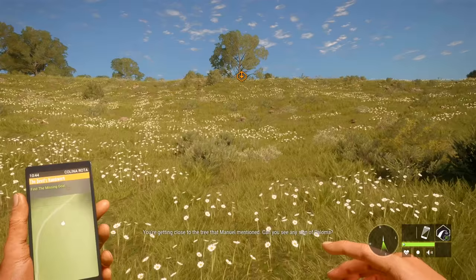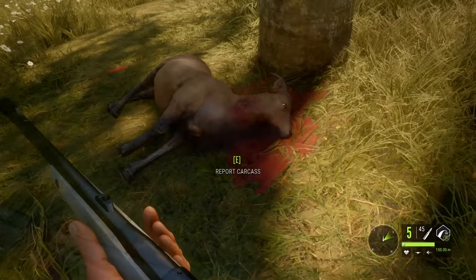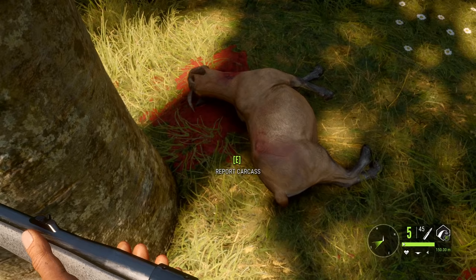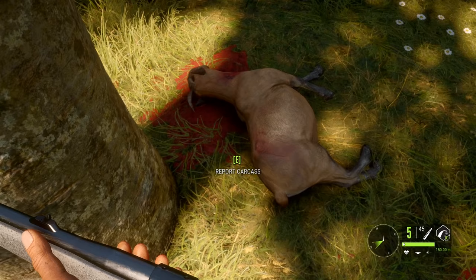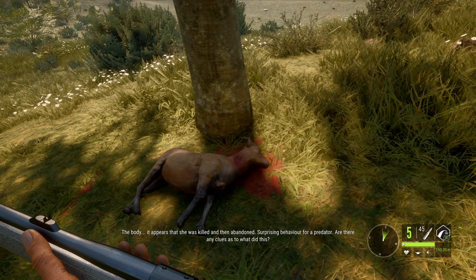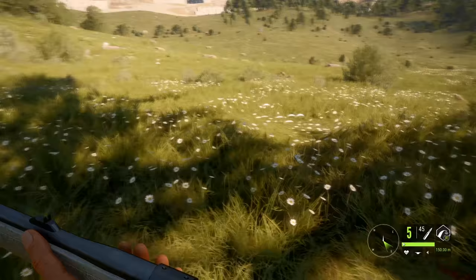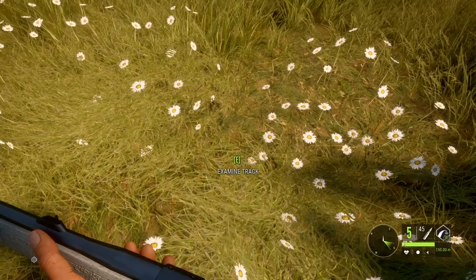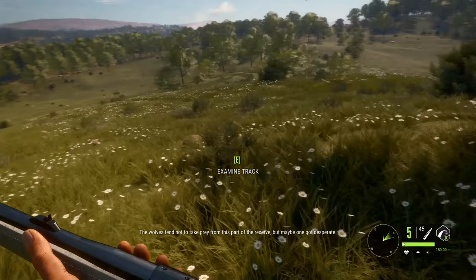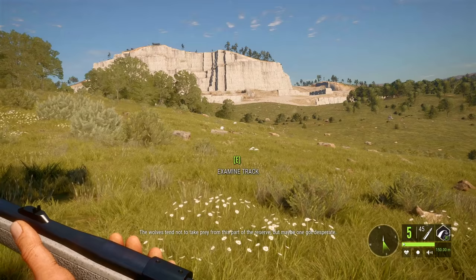You're getting close to the tree that Manuel mentioned. Can you see any sign of Paloma? Not yet, not seeing any carcasses. I called it! There she is! She's got bite marks on her neck and a bite mark on her hind as well. Report the carcass. I will be sure to visit Manuel this evening to inform him in person — I will take some flowers. It appears she was killed and then abandoned, which is surprising behavior for a predator. Are there any clues as to what did this? I called wolves, and I'm seeing wolf tracks.